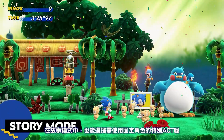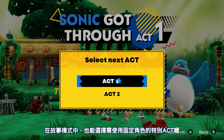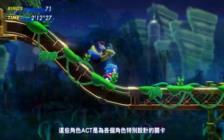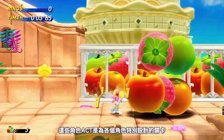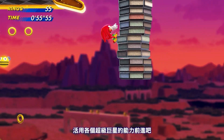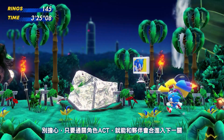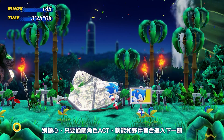Moving to story mode, after completing the first act in certain zones, you'll have the option to go to the next act or a special character act. These character acts are unique single-player areas designed specifically for one of the four main heroes, allowing you to make use of their unique abilities in order to progress. After completing a character act, you'll be sent right to act two, where your friends will be there to join you once again.